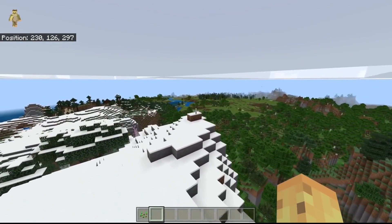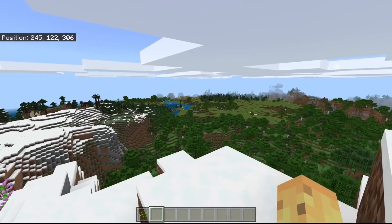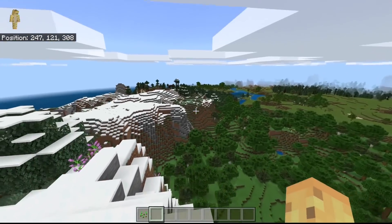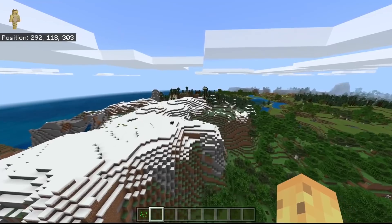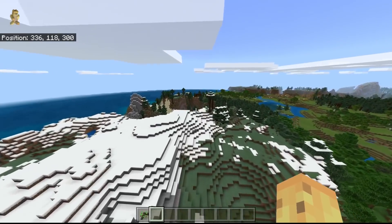In my case, the mountain gave me a view of a second village. There is a second village over there, but if you're paying attention, there is also access to a pillager tower along the way, so I'll show you that just in case it's your thing.